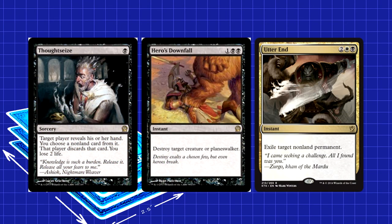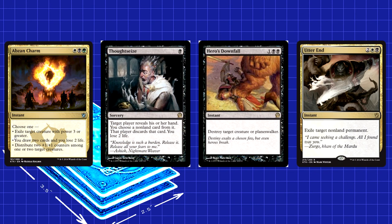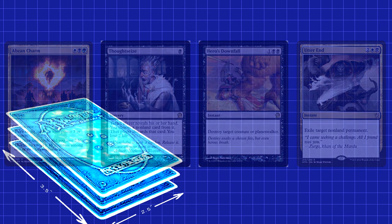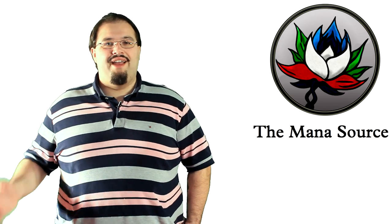The rest of the spells are four Thoughtseize, three Hero's Downfall, and two Utter End. No surprises here — quality removal and the best discard spell in the format. These, in combination with Abzan Charm, can deal with most anything your opponent plays. You have a lot of catch-alls. The ability to deal with Planeswalkers in multiple ways is important in a meta where Sarkhan, Sorin, and Elspeth are just three of the Planeswalkers seeing significant play.